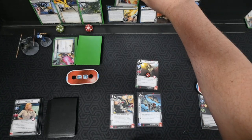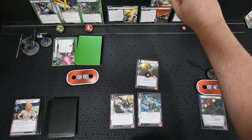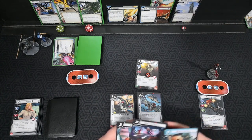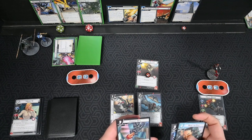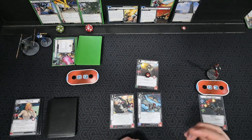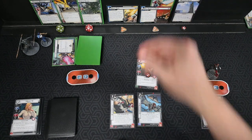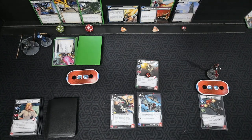Active Scheme is now Armies of Thanos. We drew Make the Call, Widow's Bite, Strength, Dance of Death, and Covert Ops. Threat goes on, and Corvus is going to attack. It's an Undefended Attack — discard the top card of the encounter deck and deal one damage to Avengers Tower for each boost icon.